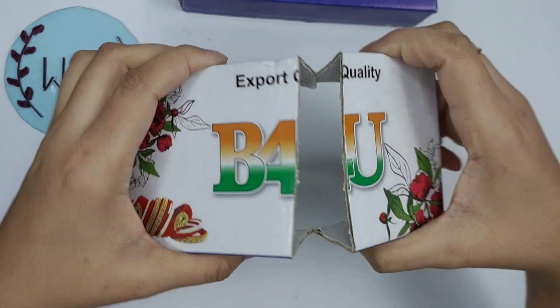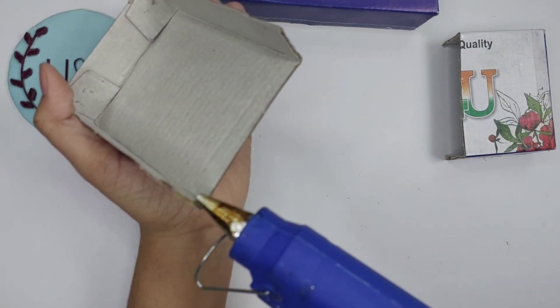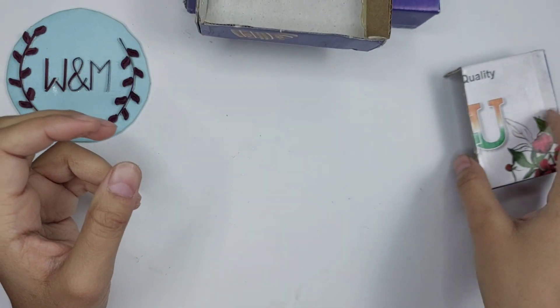Let's cut it. Now we have cut it. We will make a box again because I wanted 3 boxes. I put a cardboard piece and we will cover it.